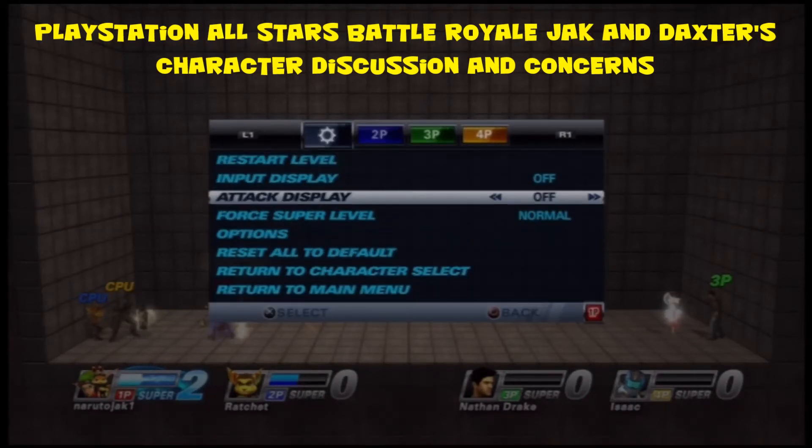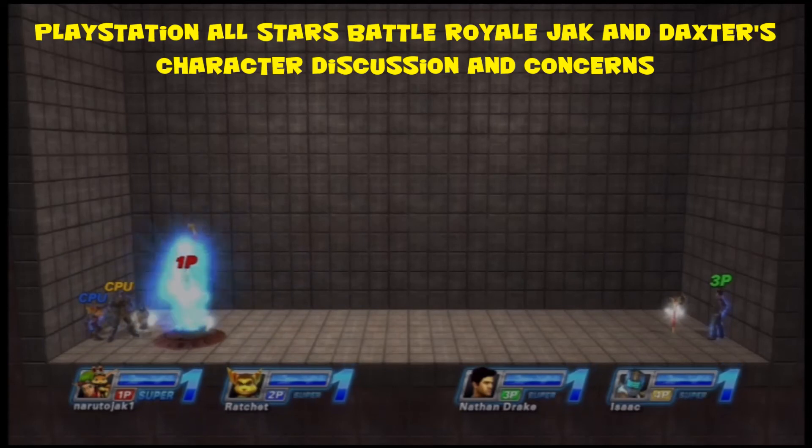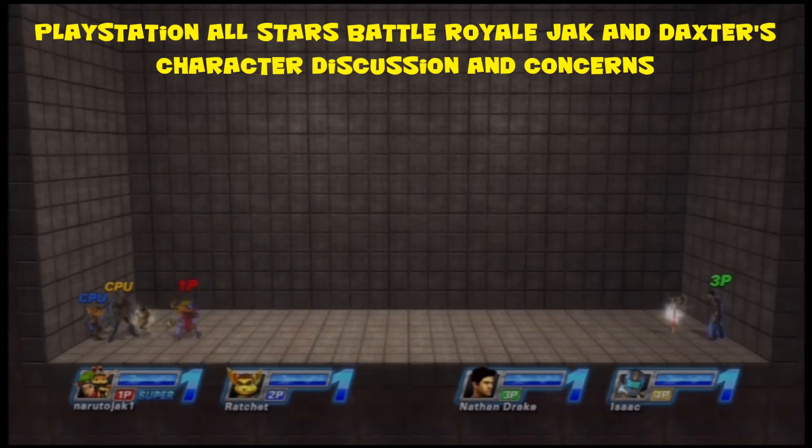Now I'll talk about his supers. His level one is meant as a quick reaction tool - the activation is super fast. Unfortunately Jack's body is the hitbox, making it an odd sideways trapezoid shape. I'd like to see Daxter be the hitbox so you can chase opponents with it. Alternatively, make the vent on the bottom a hitbox, or when he lands, cause a little eco blast that creates another hitbox around his feet.